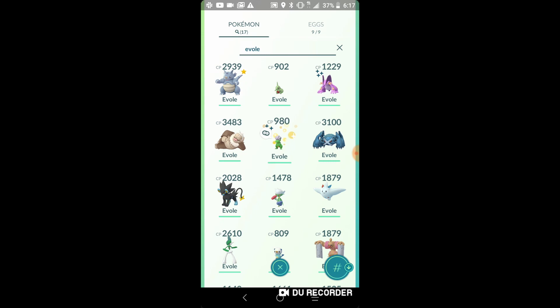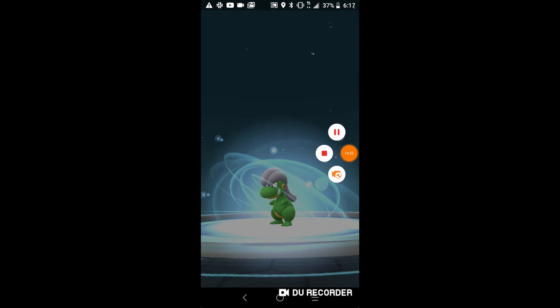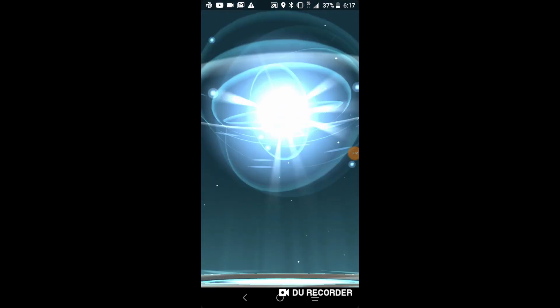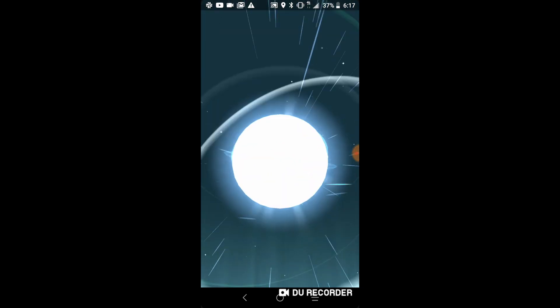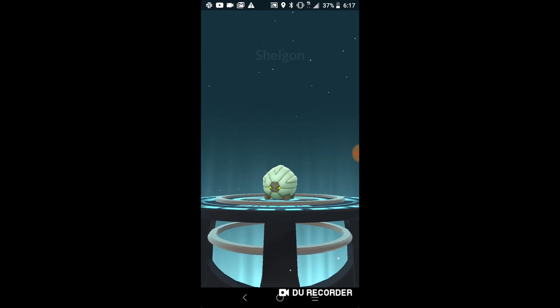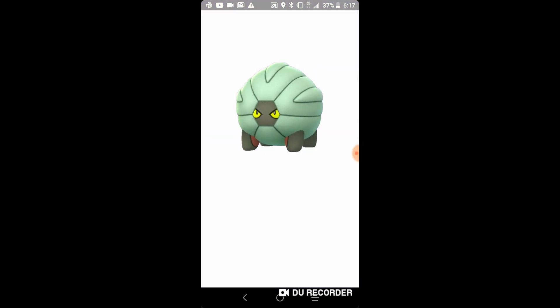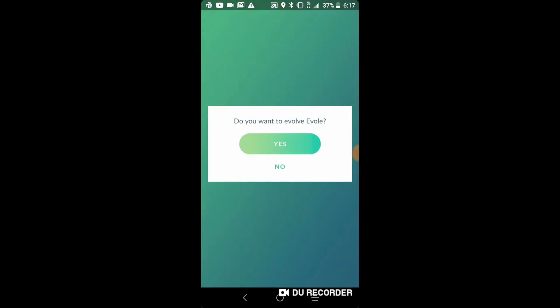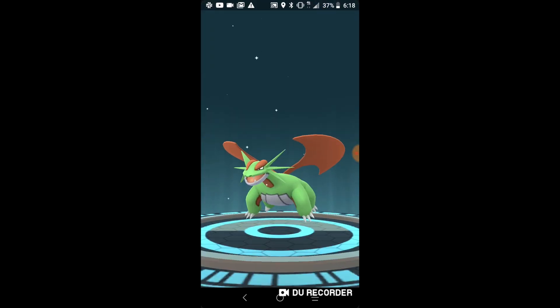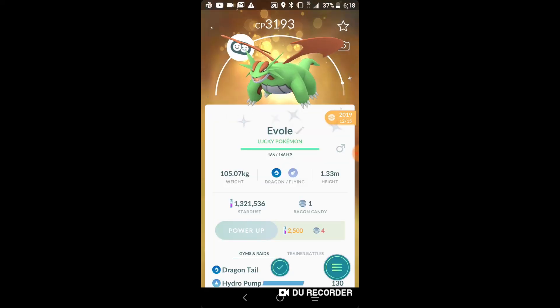This Bagon is going all the way to Salamence — not a shiny unfortunately. Shiny Salamence would be nice. I already have Salamence in the Pokedex but now it's a lower CP one. This one is 1617 and 26 IVs, going to Salamence — Salamence looks so good. Almost best buddies with it, but 3193 CP!